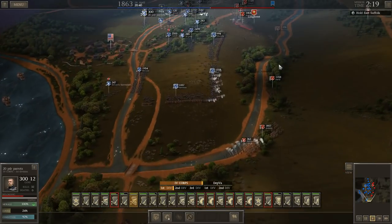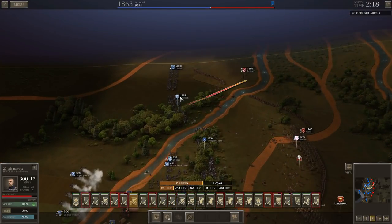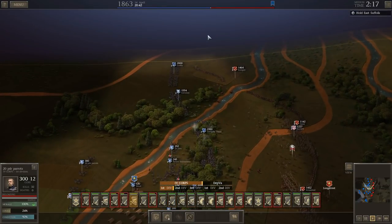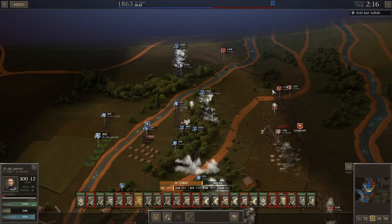Hello everybody, the History Guy here. We're going to get into the Battle of Nansaman River on the Ultimate General Civil War Union legendary campaign, but first I've gone back to replay the second half of the battle — the siege of Suffolk — taking the advice of a few of you.